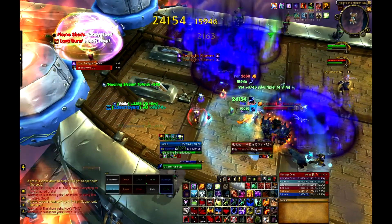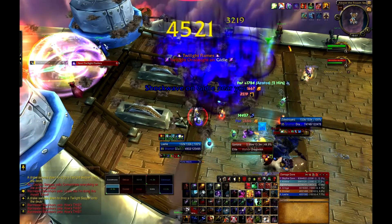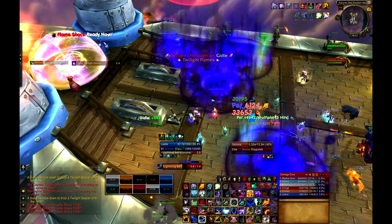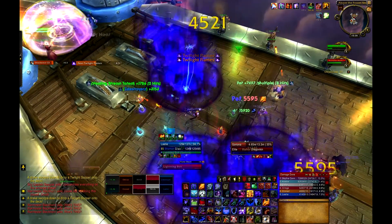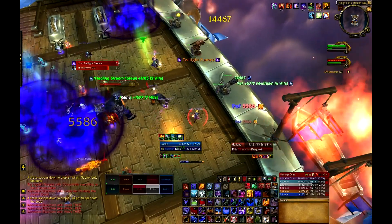Your ranged DPS should focus Goriona at the start of Phase 2. Goriona has about 13 million health and will fly away after being dealt about 10 million damage. Otherwise, Twilight Flames will quickly fill up the deck of the Skyfire and cause issues with positioning and healing throughout the phase. Your ranged may have to move closer to Goriona to DPS her, but they should stay spread out to avoid Shockwave.